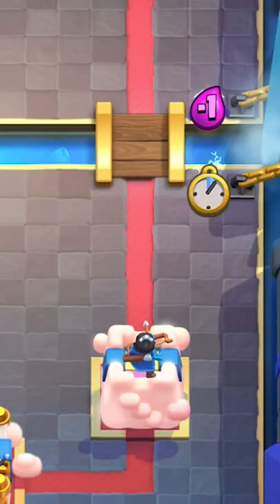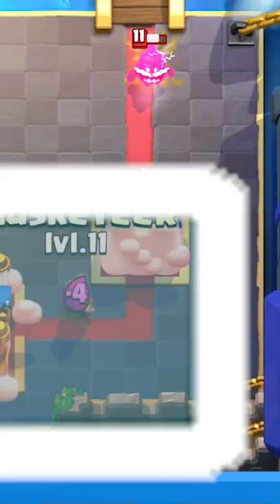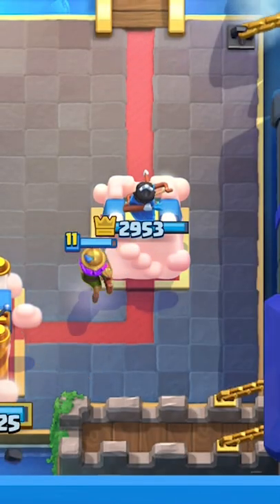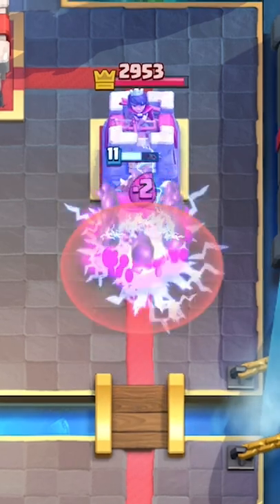Since the Electro Spirit's attack reaches up to 4 tiles, this can also be useful to activate your King Tower. If you place a troop on this tile, you essentially get a King Tower activation for free. You may end up backstabbing yourself with this interaction, so make sure to pair up the Electro Spirit with other troops.